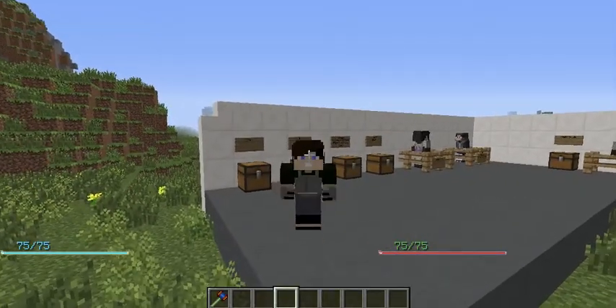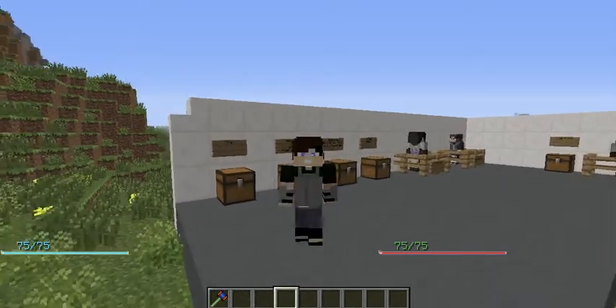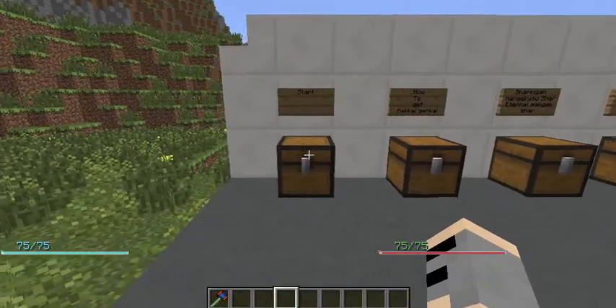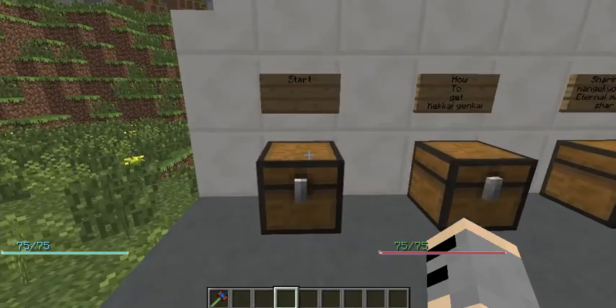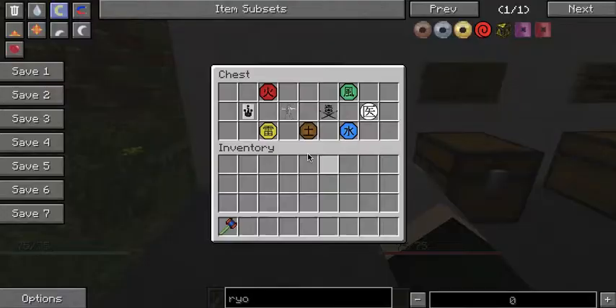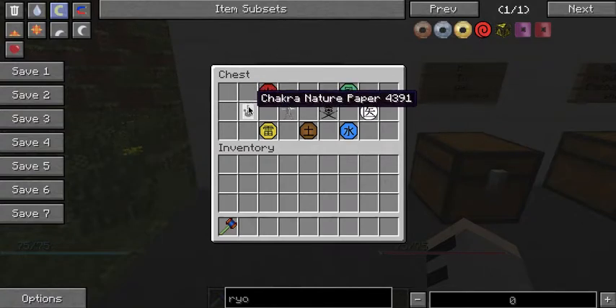Hello everyone, welcome to another Minecraft mod review. Today I will be reviewing the Naruto mod by Matthioc for 1.7.10. When you first join the game, your inventory will have nothing but a chakra nature paper.